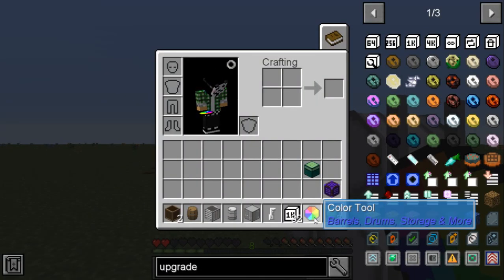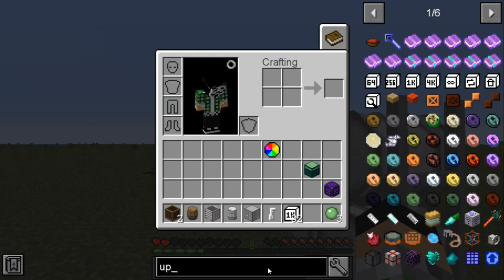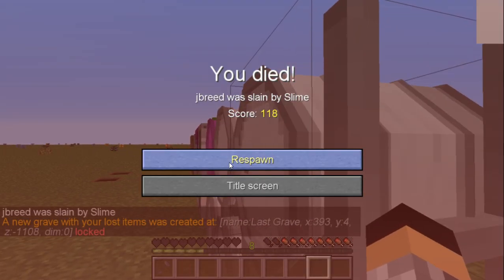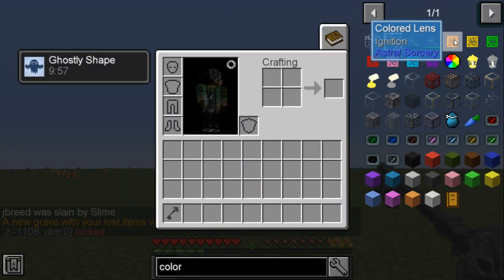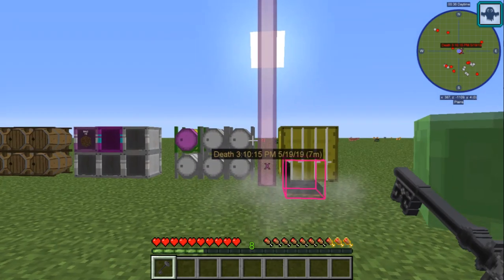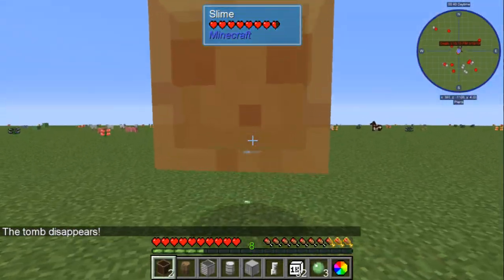To make the color tool, search up 'color' in your JEI and it'll pop right up. You put your dyes around a wooden crate or a wooden barrel — you've already seen how to make those. That's all there is to crafting the color tool.